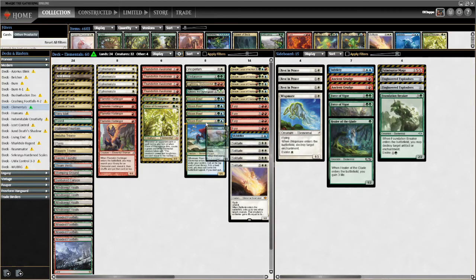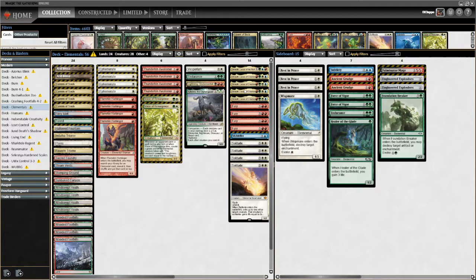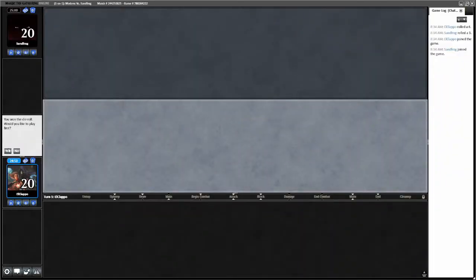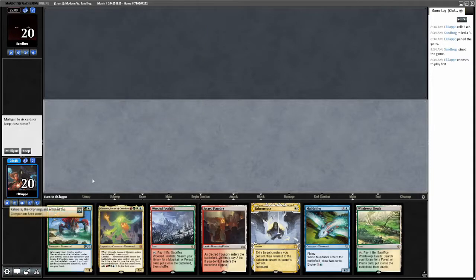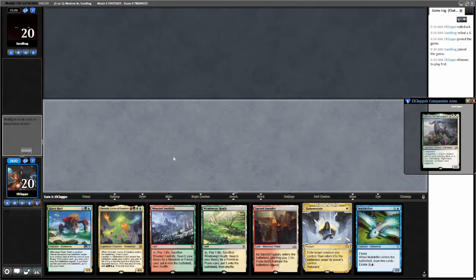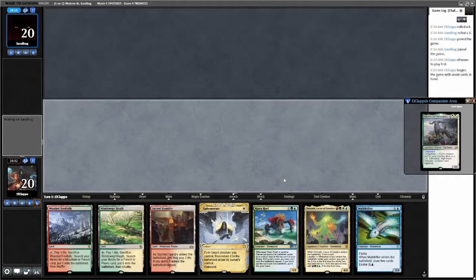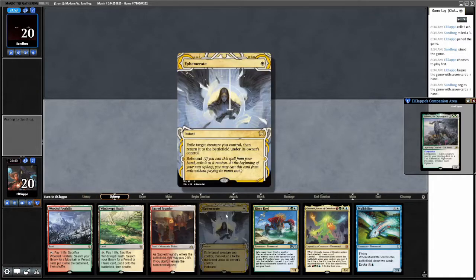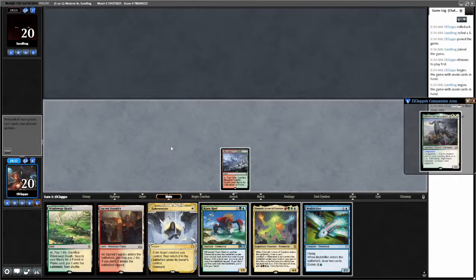All Endurance is supposed to be in the main deck. Okay, we get to go first which is always nice. I would like to reveal Kahira as my companion. My opponent does not reveal a companion. This hand's pretty good, we're gonna keep. We want to Ephemerate the Mold Drifter probably, so let's lead on Wooded Foothills, pass turn.